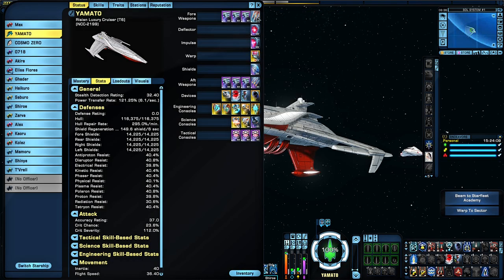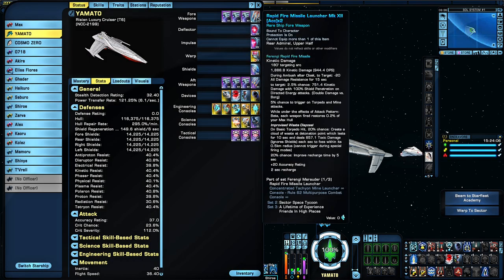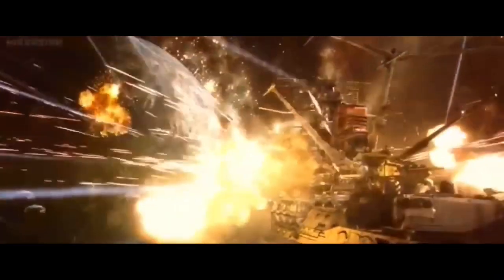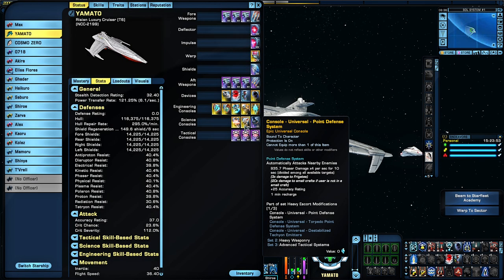The torpedoes and missiles, which look pretty much the same in the show, are represented by the rapid-fire missile launcher from the Lobi Store, and the Kentari mass-produced missile launcher from the episode Mirrors and Smoke in the New Frontiers arc. The anti-aircraft batteries are the point defense system from the Thunderchild Heavy Escort refit, which can be found at the ship requisition officer for Dilithium, or the C-Store if you've purchased it prior to these ships being sold via Dilithium.